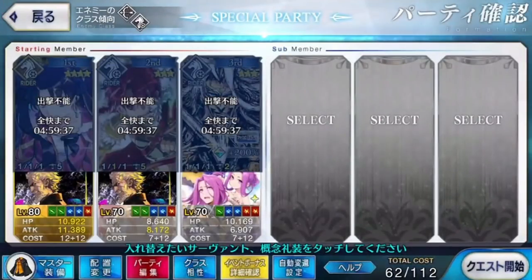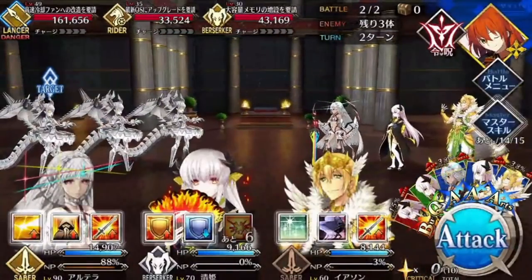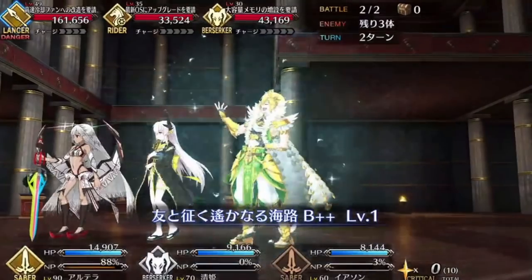It's all about pacing yourself, because anytime you finish one of these encounters, the servants you sent are exhausted, taking several hours to recover. Because of this, it's not in your interest to send a full team into combat unless you're sure the node's difficulty calls for it.